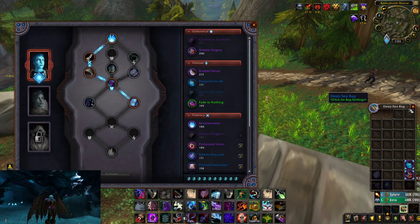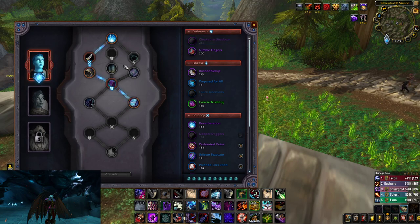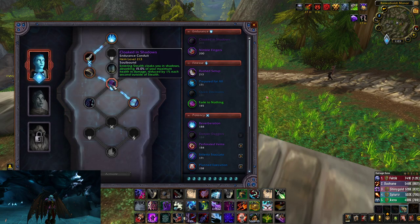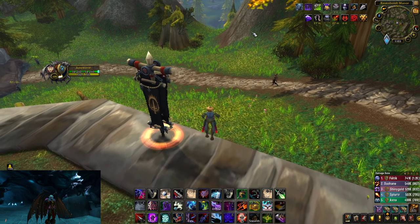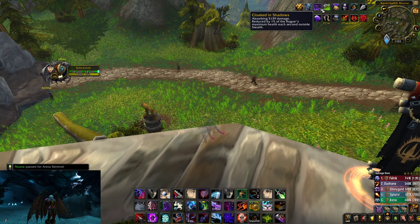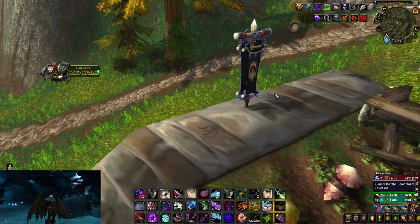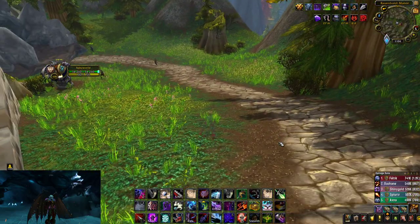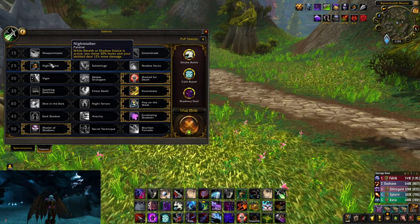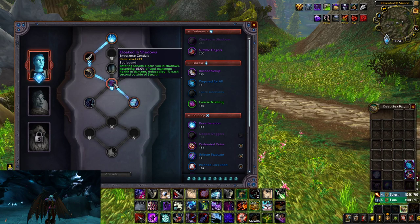Once I unlock Reverberation in the conduit tree I'll probably switch back to it. There's an endurance conduit where while Slice and Dice is active you heal for around 25% — that's pretty good — but I think Cloaked in Shadows is even better. When you go into stealth you get an absorb shield that absorbs 5,000 damage from DoTs. So if I have Moonfire, Sunfire, or warlock dots on me, I can still stealth and it won't break right away, which is really important when running Night Stalker.